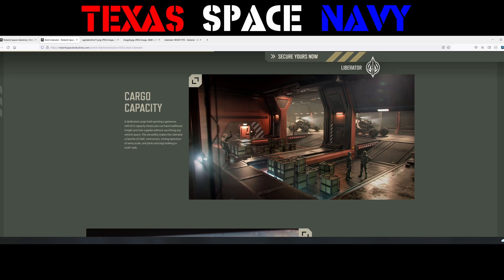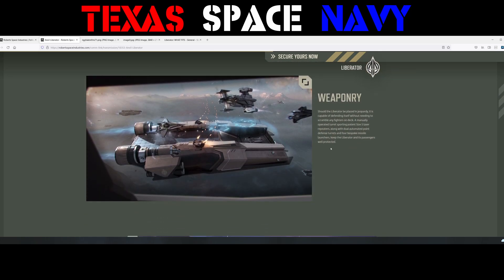It looks like they've got a couple of Rock DS's and some cargo plates here. For weaponry — should the Liberator be placed in jeopardy, it is capable of defending itself without needing to scramble any fighters on the deck. A manually operated turret sporting potent size 5 laser repeaters, along with dual automated point defense turrets and four bespoke missile launchers, keep the Liberator and its passengers well protected.